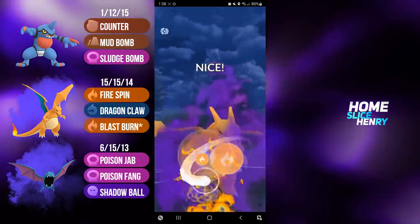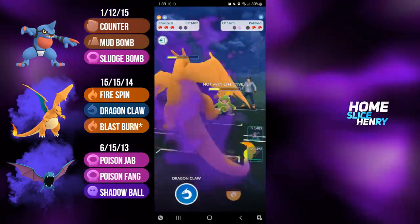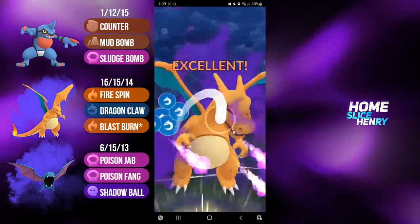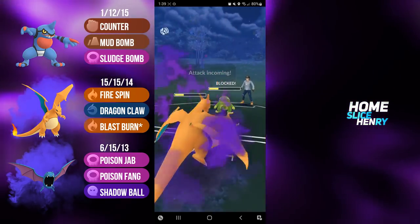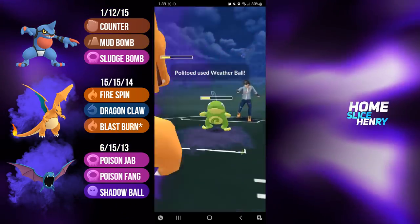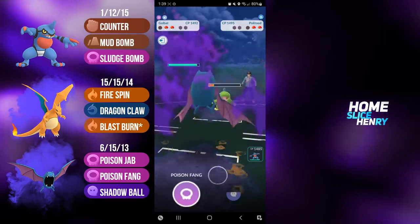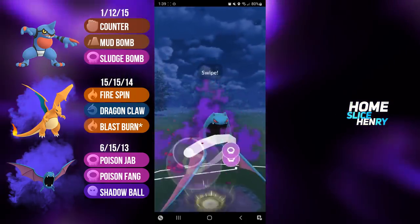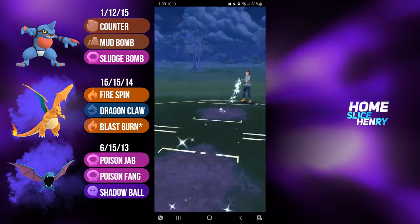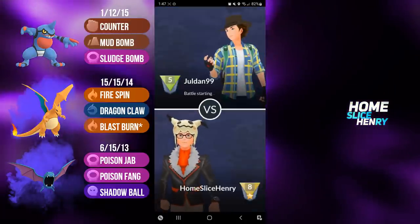They bring in Politoed, and I'm going straight for the Blast Burn. Shadow Charizard does not care about typings, as Blast Burn does massive damage onto the Politoed. Politoed tries to overfarm, but they're going to have to shield this Dragon Claw as it would KO. They are going to fire off a Weather Ball, and I'm perfectly fine with Shadow Charizard getting taken out here, as it almost took out two entire Pokemon from my opponent. Politoed not going to be able to reach the Blizzard. Shadow Golbat is able to reach the Poison Fang, which does take out the Politoed. Opponent sees the writing on the wall and concedes the match.